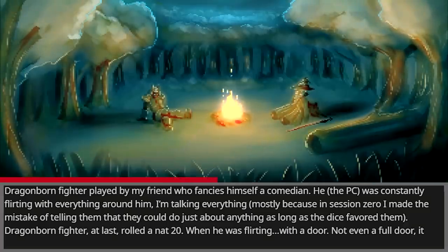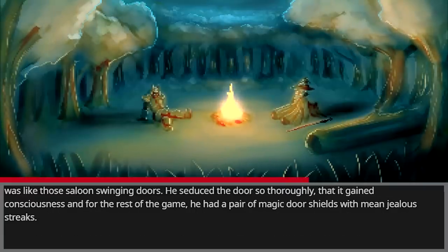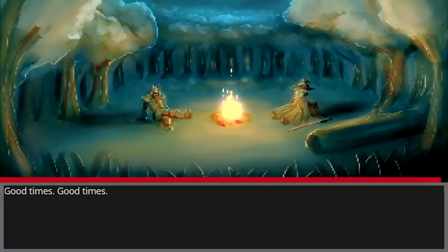Dragonborn Fighter at last rolled a nat 20 when he was flirting — with a door. Not even a full door. It was like one of those saloon swinging doors. He seduced the door so thoroughly that it gained consciousness, and for the rest of the game he had a pair of magic door shields with mean jealous streaks. Good times.